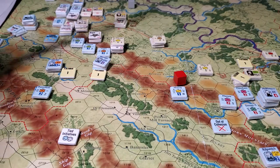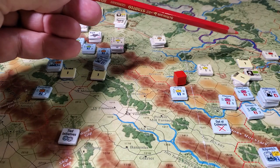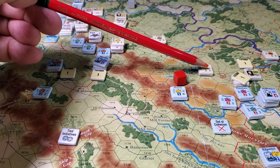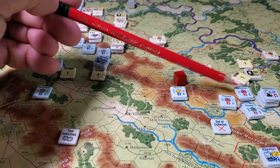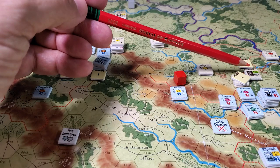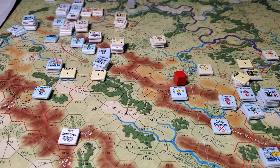We moved Sherman down. The Confederates won the next activation and they moved one force — they only rolled a one — two movement points down the road to here, adjacent to Osterhaus, with the view that Hood and his forces would be there. I'm just thinking that might be a really bad idea because I've just exposed myself here.